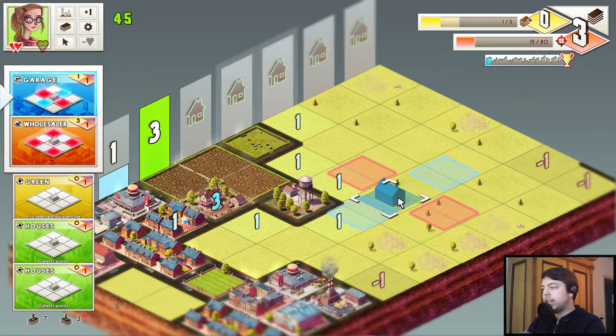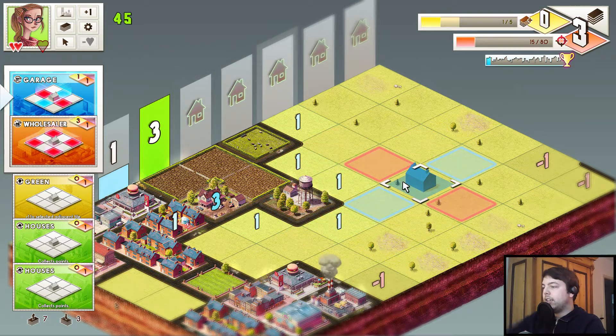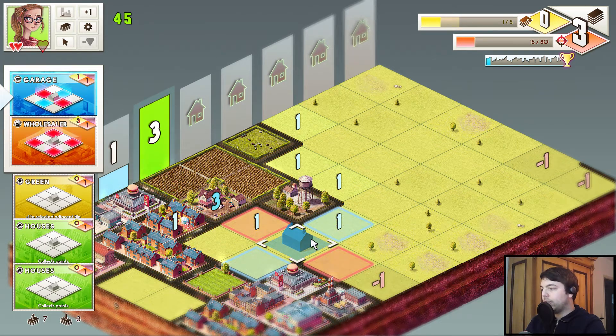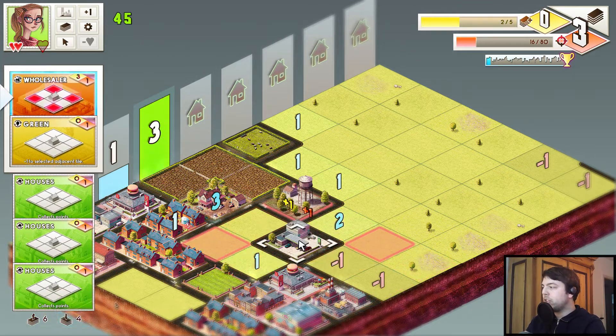You can guess what the blue tiles do — they increase the rating of a tile. So it's good to have that somewhere where it gives us points. At the same time, I don't want to place it here because that will be bad for that house. So let's put it down here — this will decrease the points of that tile, but that doesn't matter because this column has three points already.